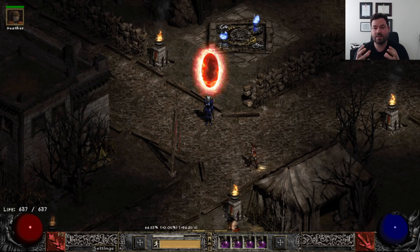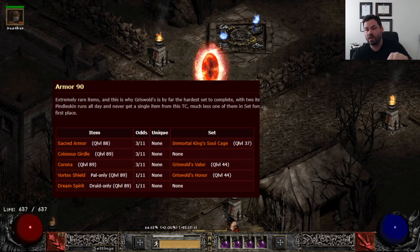Each treasure class contains a class of items. Let's pull open treasure class 90 — these are the items contained within it. Sacred armor has a quality level of 88. Corona, all that kind of stuff. When you think about the set and unique items that can drop: sacred armor can obviously be Templar's Might or Tyrael's Might; Corona can be Griswold's Valor or Crown of Ages. There are some great items in treasure class 90, but very few monsters in the game that can drop it.